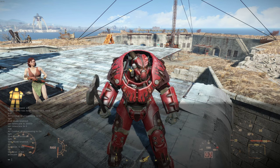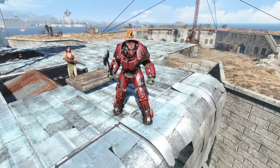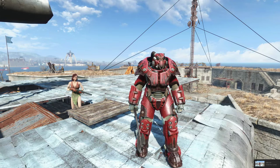Welcome back everyone to another Fallout 4 video. In this one it's gonna be fairly quick and I'm gonna be showing you guys how to get your very own full X01 power armor. This is pretty rare — you can't find the parts scavenged around the wasteland, but this place has the entire set for you to take.